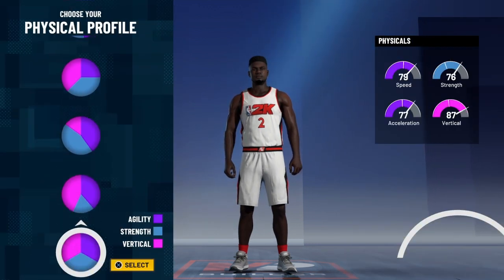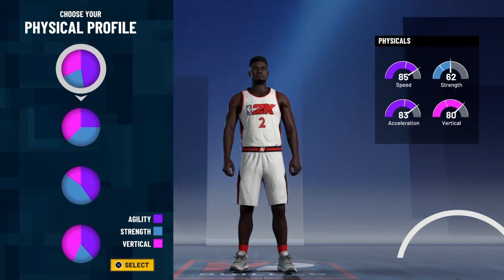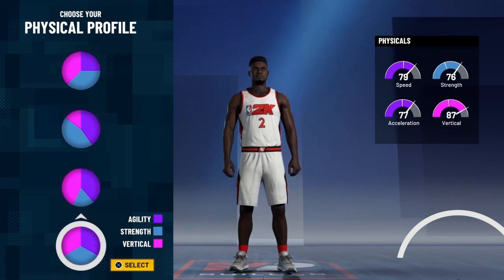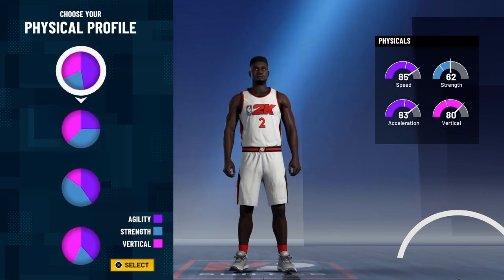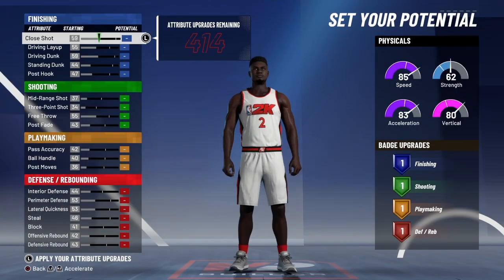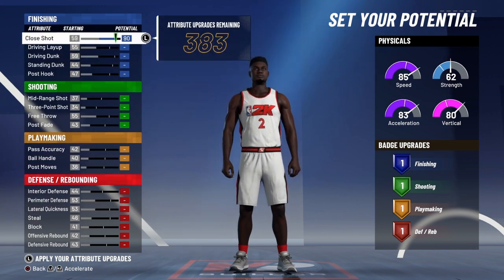For the physical profiles — last year when I made my Zion build I had like 90 speed with 99 strength, but you can't make that this year. There's no pie chart that's all-around like that. Last year I had 90 vertical, 90 speed, 85 acceleration, 99 strength — you can't make that this year. So what you're gonna do is go with the pure speed pie chart to get maximum speed.